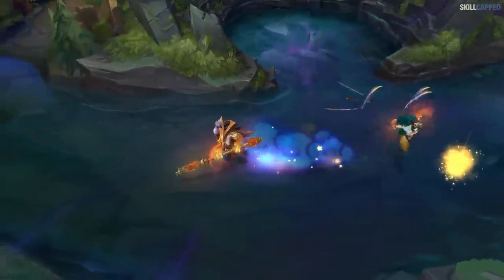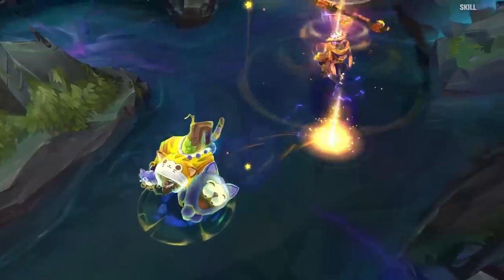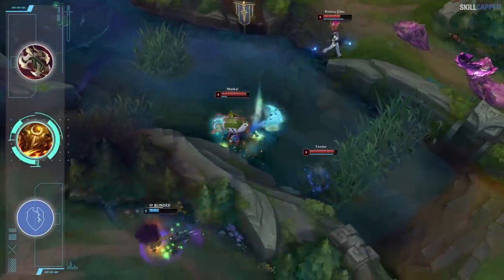Tank items are seeing a massive revamp with Sunfire Aegis and Turbo Chemtank now being legendary items, along with 3 new tank mythics being added. Let's first have a look at what Riot has done to Sunfire, Chemtank, and Frostfire, and then we'll cover all the new additions.